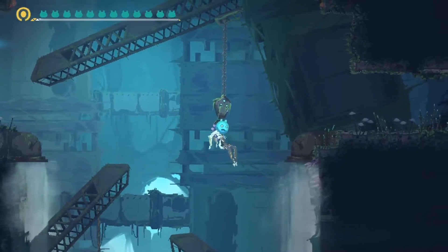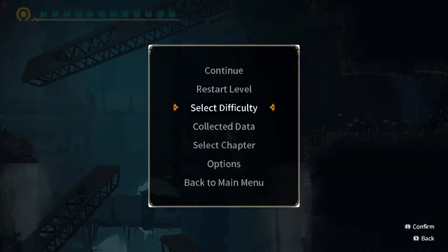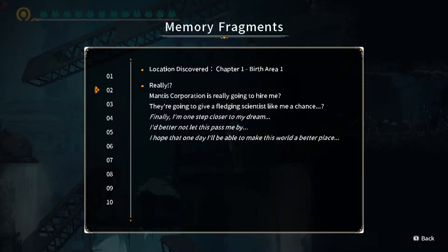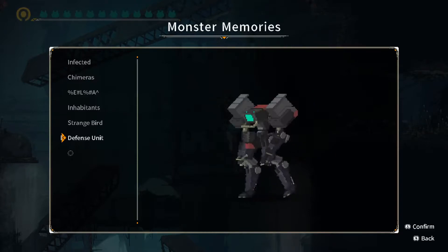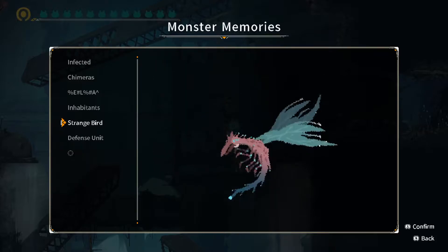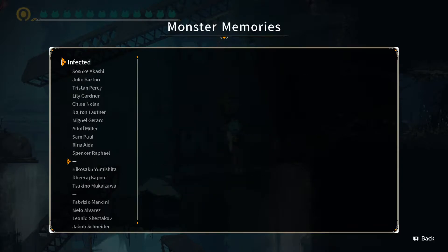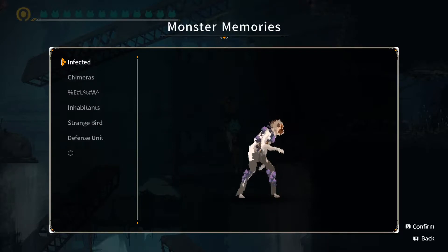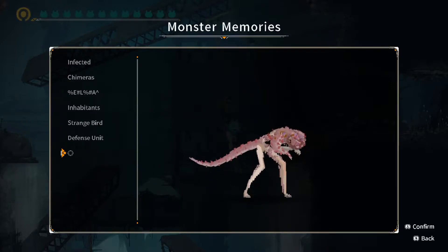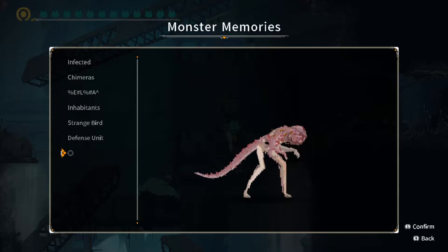Off-screen, when I was trying to get the 100% for myself, I noticed that there was a completely different tap in the monster section. I had to look it up because it seems weird that there was something like a streak indicating I'm still missing something. That's why I checked out what that is, and it doesn't really have a name. The information is really, really interesting.